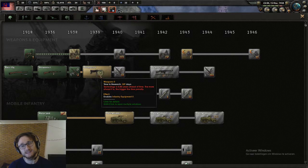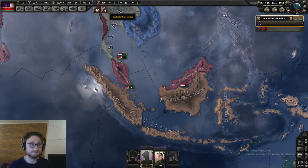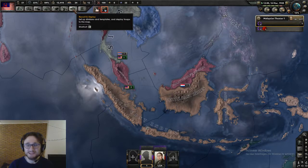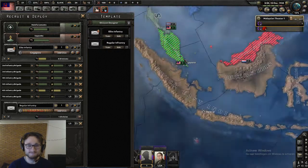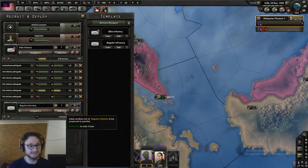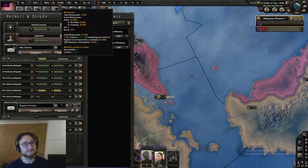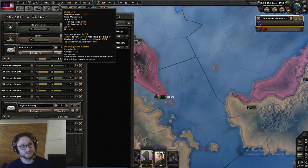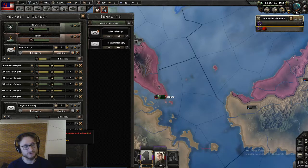Anything done in under 300 days will still benefit me, so we need to get the interwar artillery. I'm pretty anxious about the war — I can't say it was a free ride every time I tried it. Now that we have extensive conscription going, you can see the manpower is rolling in. I'm going to queue up around 10 or 12 of the regular infantry guys.